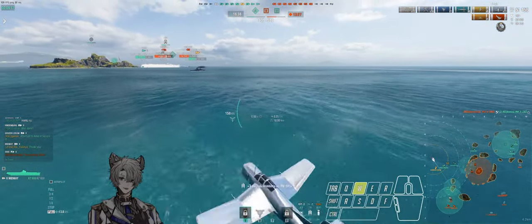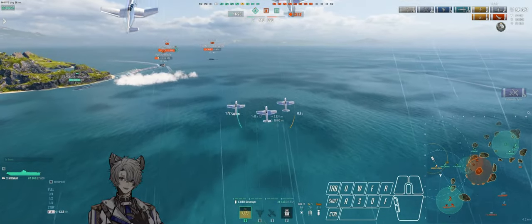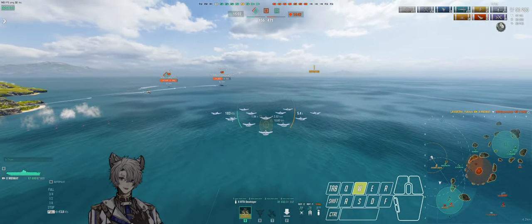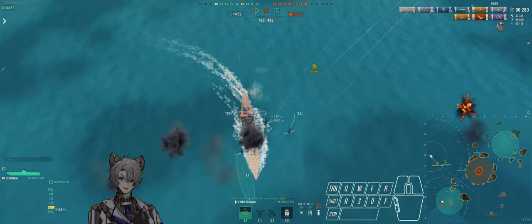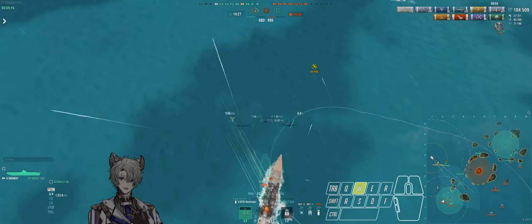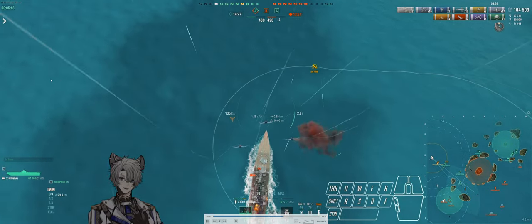All six torpedo bombers die, but we land a beautiful torpedo run on Ohio and he's flooding. Everyone is focusing him down and he's out of the picture. I notice the Ohio going down quickly so I hold off the pre-drop and go after the Poison instead. At this point it's basically just farming a battleship - removing him from the board easily opens up the map. He's already half HP and pretty much already dead. Once Poison is dealt with, Venezia is going to come out of smoke and I'll let my team deal with her. Nice six-bomb drop.